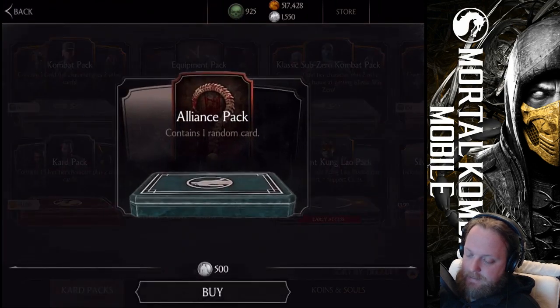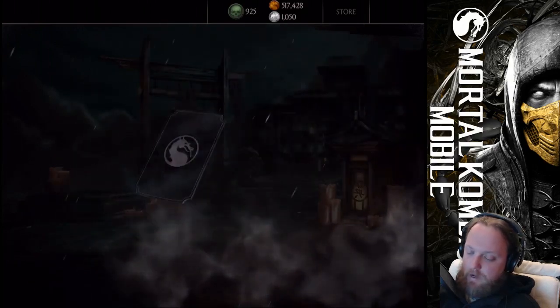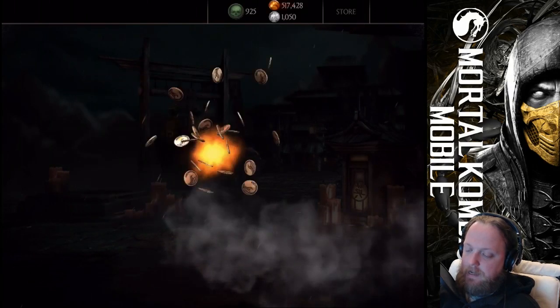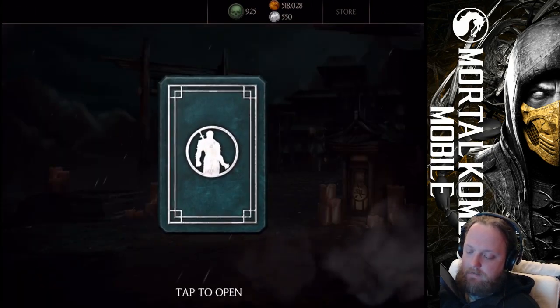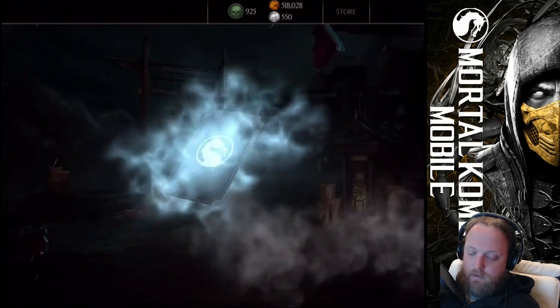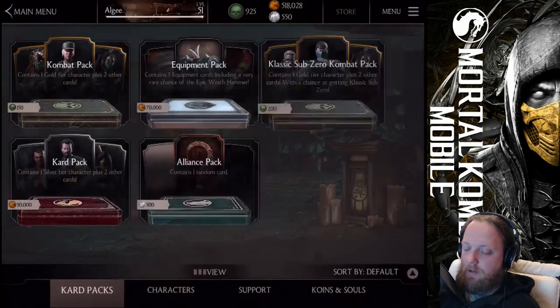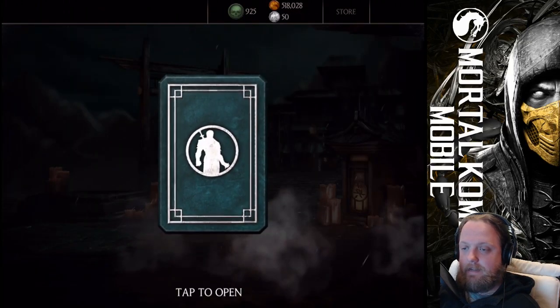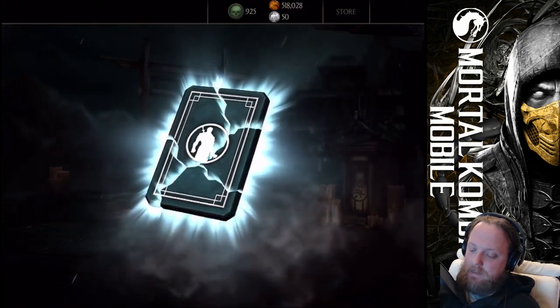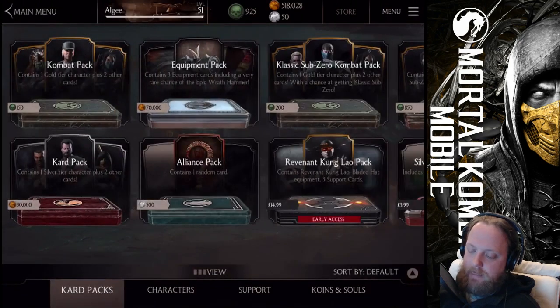Let's open all of these alliance packs — why not? I don't really think I can get anything too important in these for me at the moment. Of course, the golden level up and upgrade cards are really valuable and neat to have, plus the level up cards too, but I have all the equipment cards I could get from these packs and that's it.